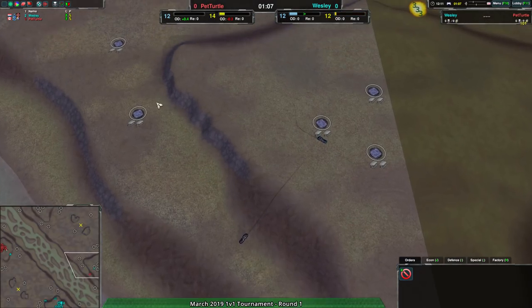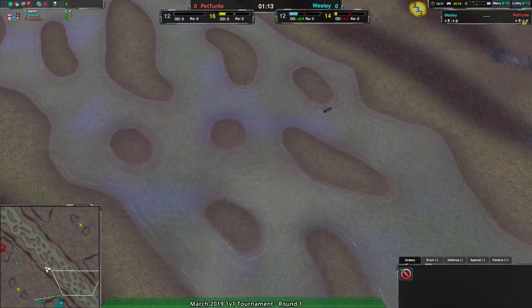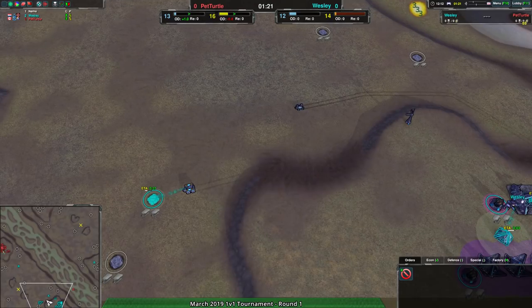I'm guessing Pet Turtle is going to be playing a little bit for defense, considering the way they've set up. They have a dart going up forward but haven't done much damage with it, while keeping a Scorcher at the base just in case anything comes in from Wesley — because Wesley is obviously going to be trying to destroy Pet Turtle's base.